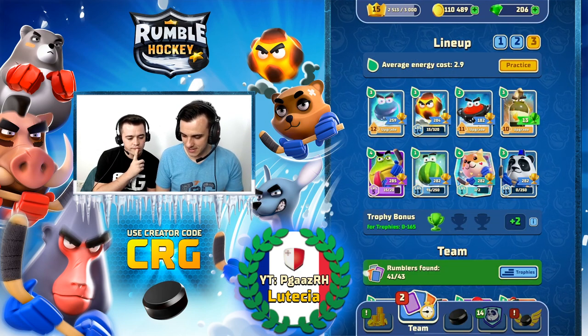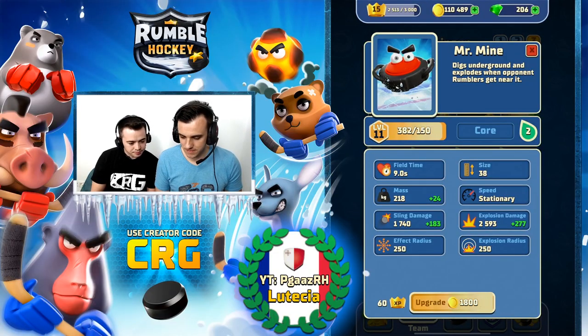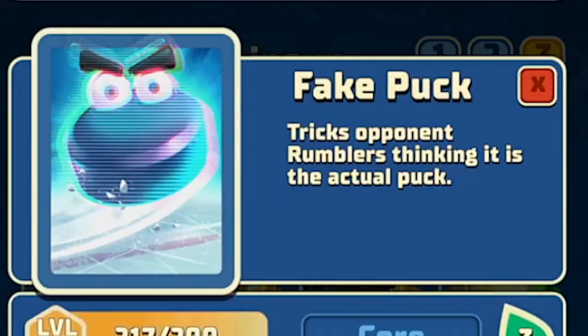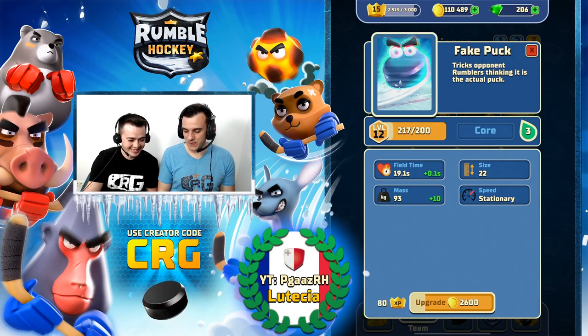Then I'm using the Mine — same use as the Melon. And my Fake Pyork — for me the Fake Pyork is the best card. Yes, it's the best card in this game. And that's it.